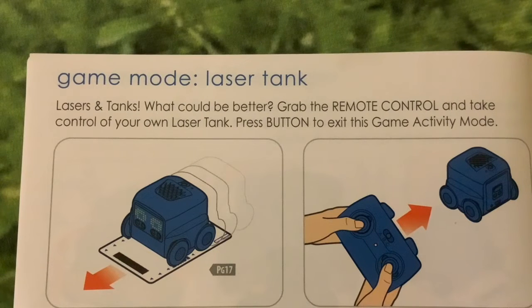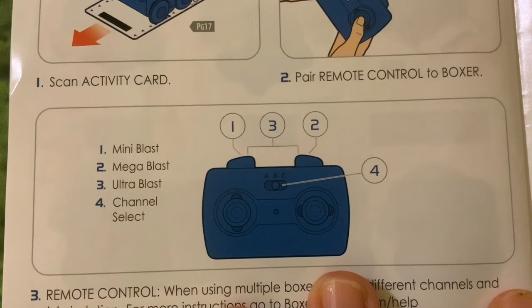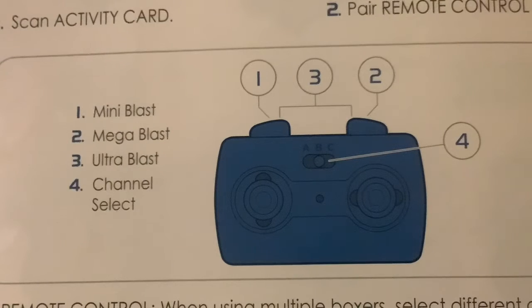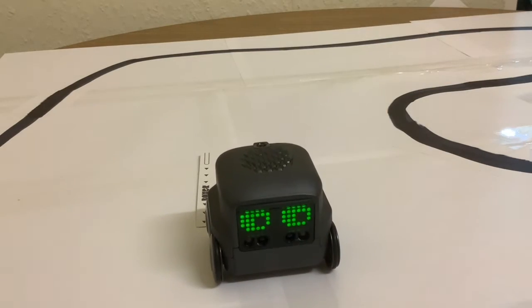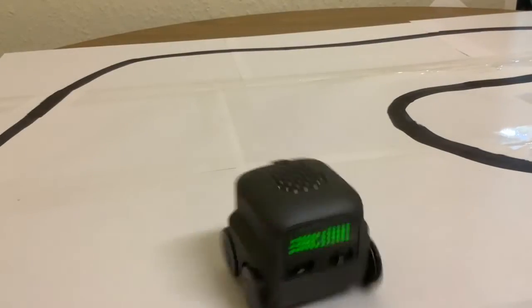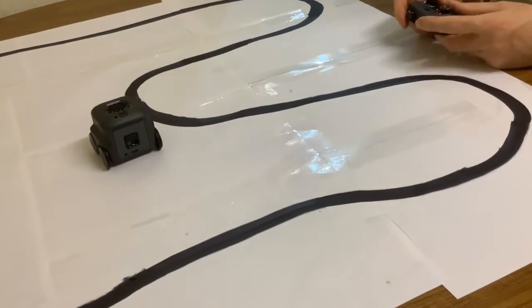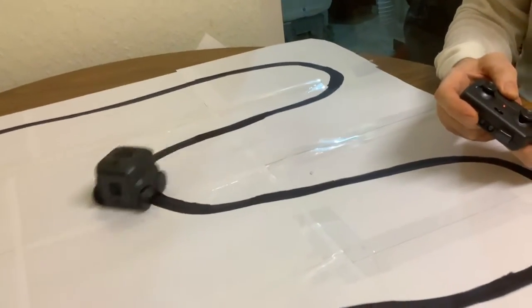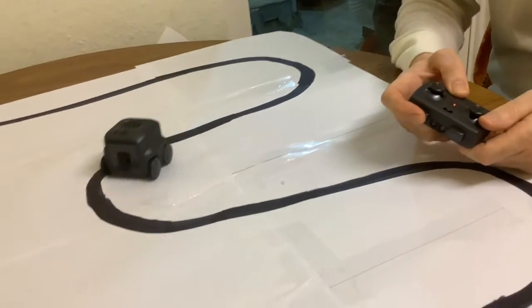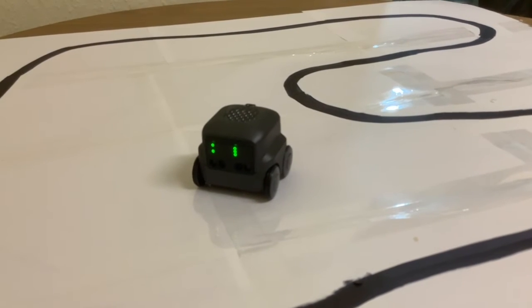The last game mode is laser tank — grab the remote control and take control of your own laser tank. Pair the remote control to Boxer, and when Boxer is in this game mode the two buttons at the front produce different kinds of blasts. Press on the right one — it's like a machine gun. When you keep it down — both together — you've got to wait for it to hit the targets, like long range.